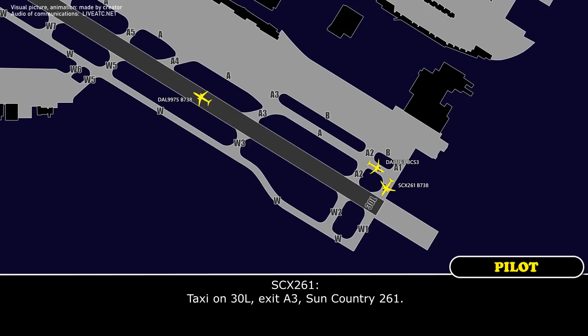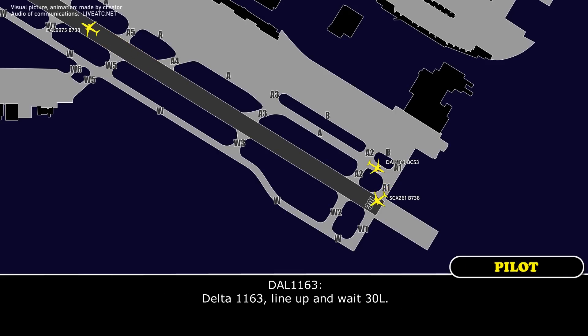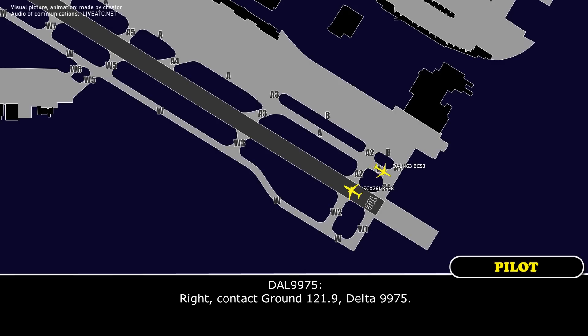Runway 30 Left, exit Alpha 3, Sun Country 261. Delta 1163, runway 30 Left, be ready to go. Traffic is 5 out, 737, wind 040 at 6. Delta 1163, line up and wait, runway 30 Left. Delta 9975, turn right and contact ground on 0.9. Right turn, ground 0.9, Delta 9975.